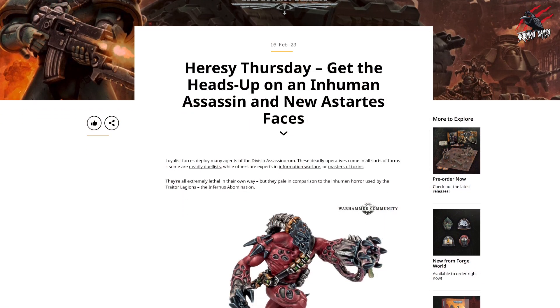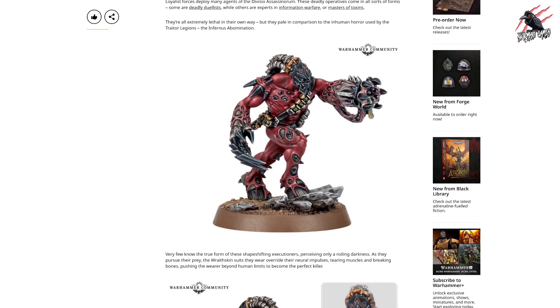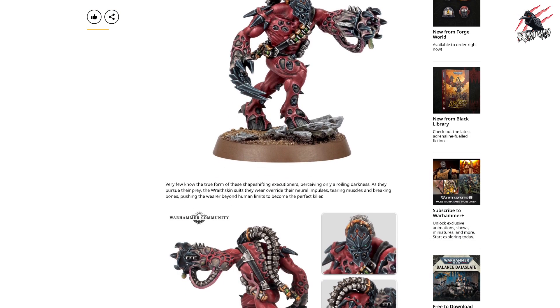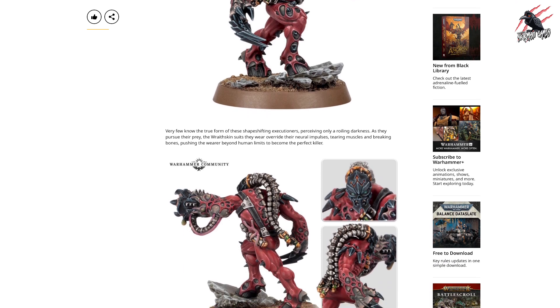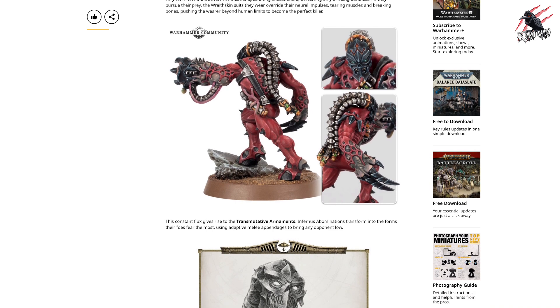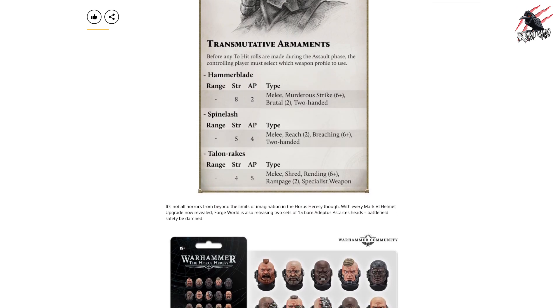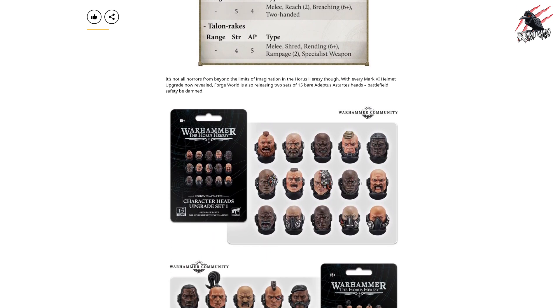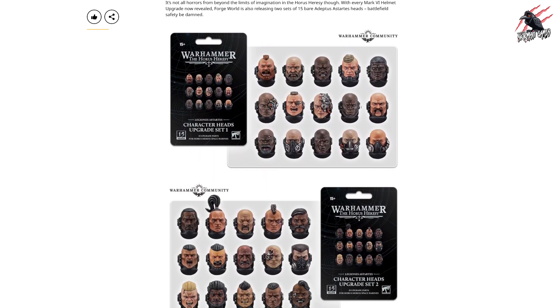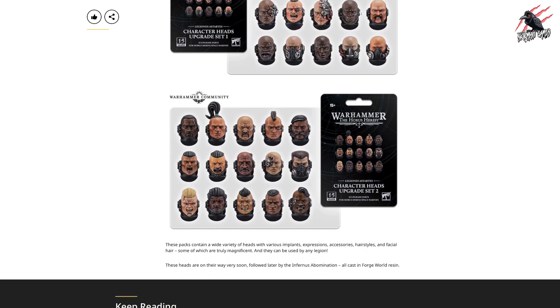Since I made the how-to-play Horus Heresy videos I haven't really been covering Horus Heresy, but every Thursday they put out some new models. This week it's a new Assassin which looked pretty awesome, so I had a good look through the new article. I also saw these cool heads, which I thought would make a great video because if you're into kit-bashing and looking to customize your armies these could be a really nice option — not just for Horus Heresy but also for Kill Team and 40k as well.